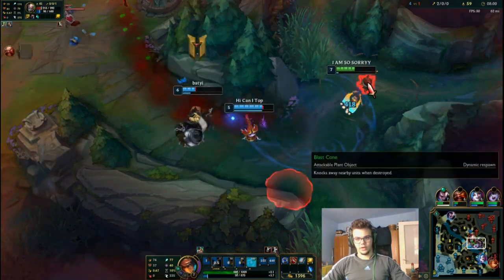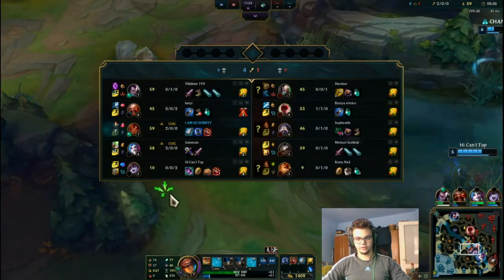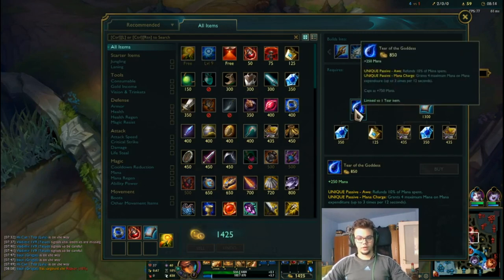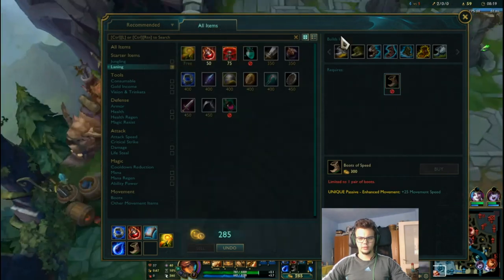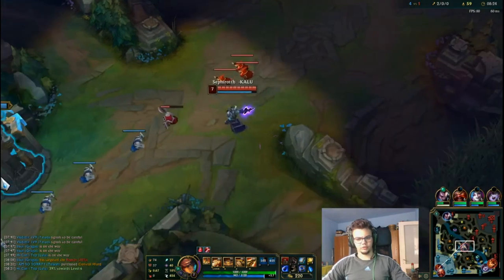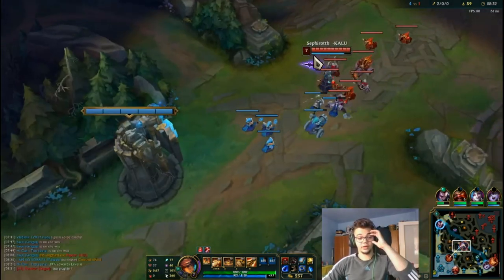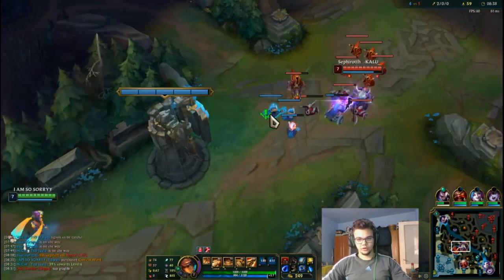That went fine — could have been better, we could have killed Lee Sin there too. I need 500 more gold to finish the item. Going to recall, get boots, and we still got the plate. My team came back — the Lee Sin ult was bad, he could have probably died if they played better. I should have focused Lee Sin. I still have a bounty but no longer have flash, so the next dive/gank might be a problem.